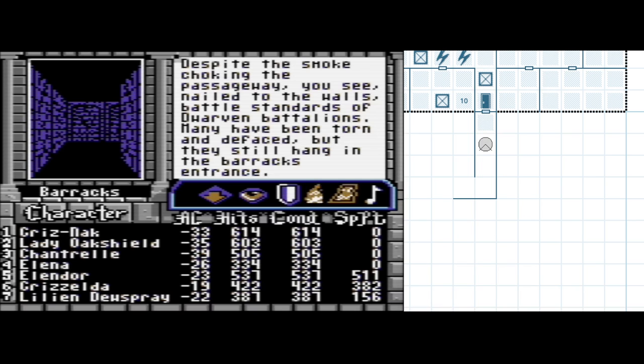I'm looking for the message icon. Here's what a message we have: 'Despite the smoke choking the passageway, you see, nailed to the walls, battle standards of dwarven battalions. Many have been torn and defaced, but they still hang in the barracks entrance.' So this, to me, indicates this area of the castle is still under dwarven control.